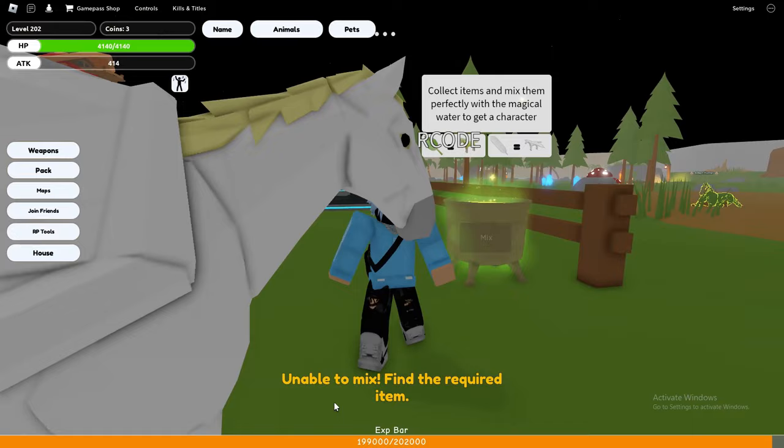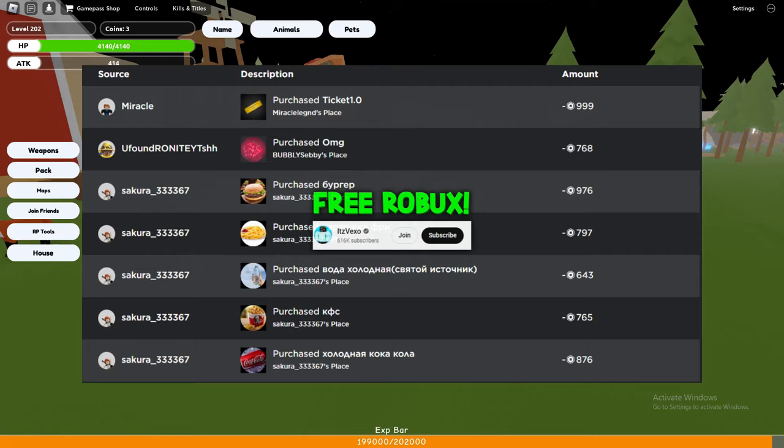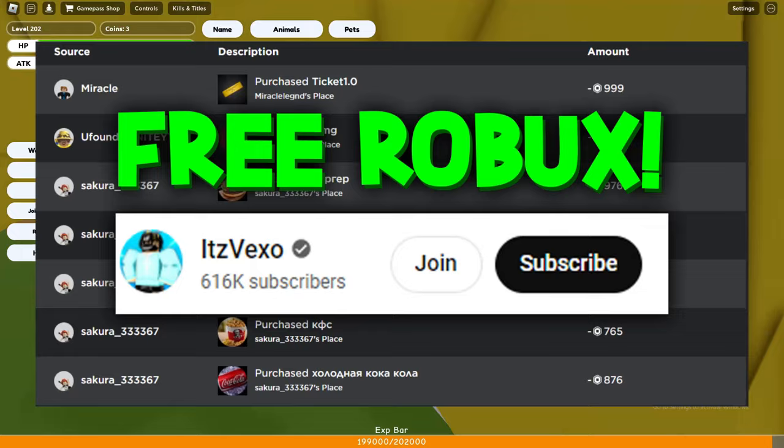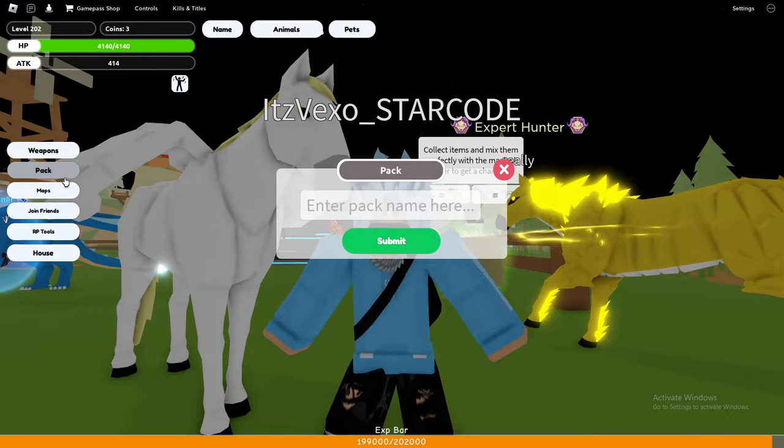There's actually two new horses and I'm going to be showing you guys the parts on how you can actually make them. You need to find the mix items — we have to find those items that are scattered around the map. We are now going to get started by finding these items, and I'm going to be showing you guys how you can get two of these items.